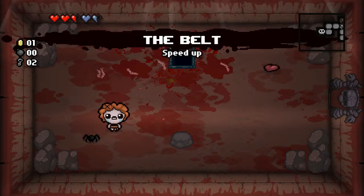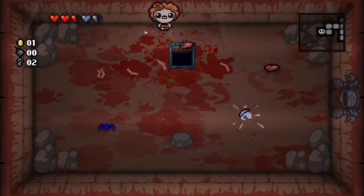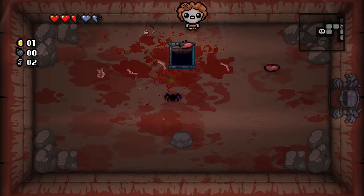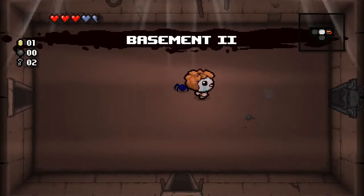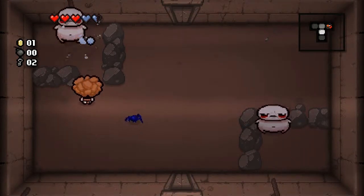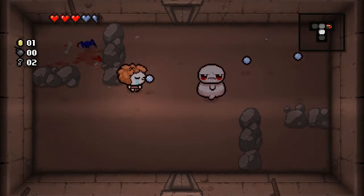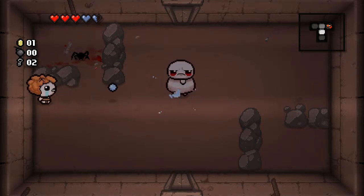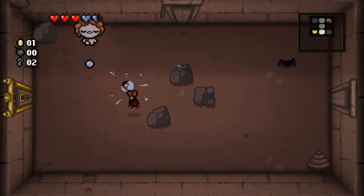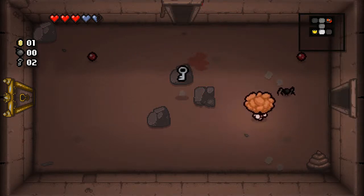And Mom's Belt — or the Belt — which is a speed up, that's fine I suppose. No bombs, so we can't go looking for the secret room. And no point in going into the shop because we have no money. So we can't go into that challenge room, at least yet, probably not at all unless we find the blood bank or a demon beggar.